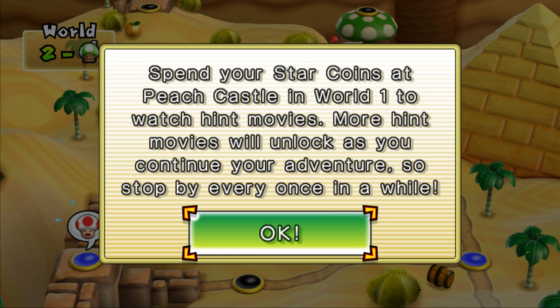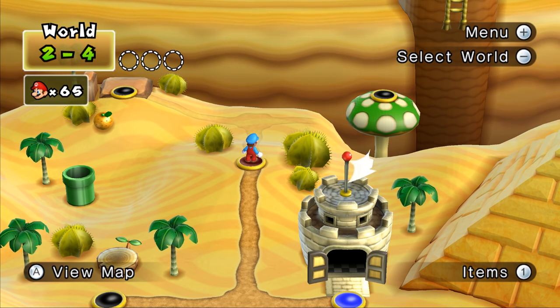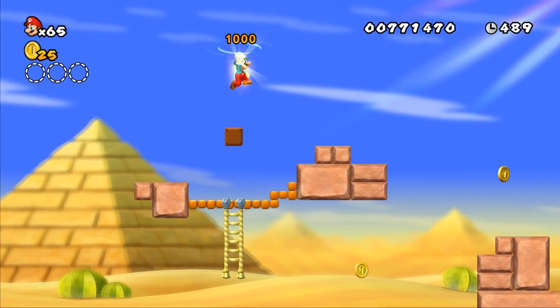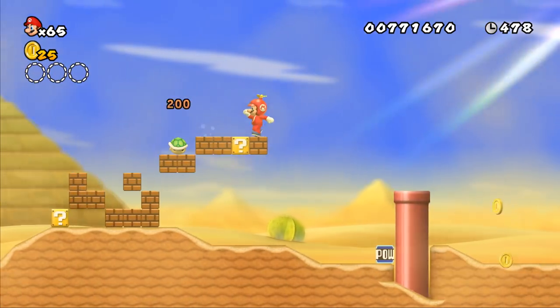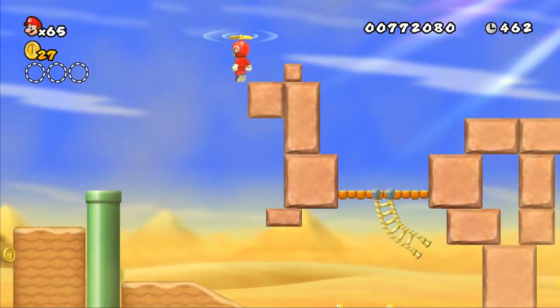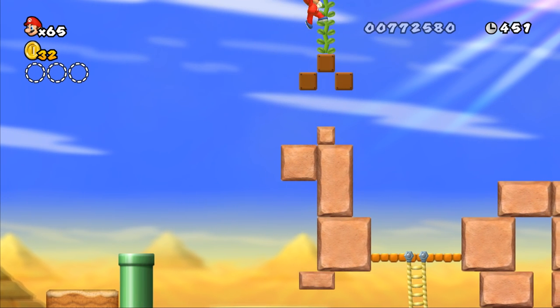Spend your Star Coins at Peach's Castle in World 1 to watch Hint movies — more will unlock as you continue your adventure. I actually didn't know you could do that; I totally forgot. We'll check out Peach's Castle once we complete the game. But for now, World 2-4. Is it going to be treacherous? Probably — aren't they all? I really don't like this one. I remember it — it is not fun. Propeller Cap will be very helpful but it's just all sandstorms and awfulness; it's not easy to deal with.